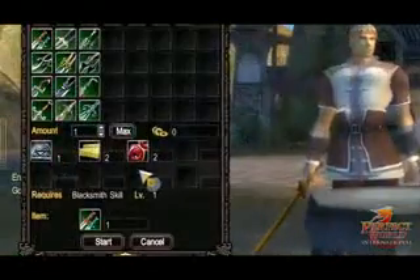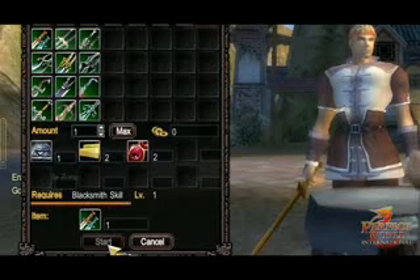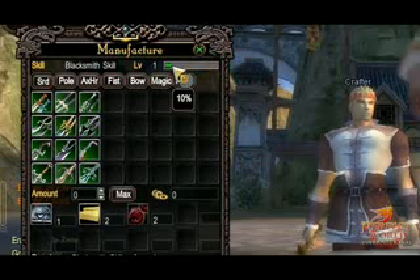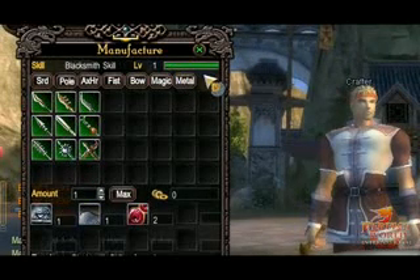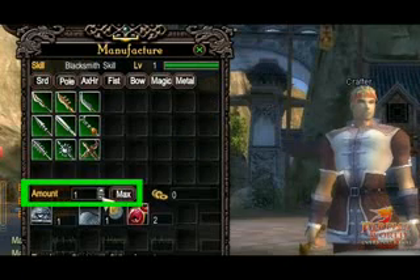To advance in your crafting skills, you'll need to visit the corresponding NPC of each particular profession. As you manufacture more and more items, this bar will fill up. Note that you'll need to manufacture items of your current crafting level in order to fill the bar. For example, if your Blacksmith crafting skill is at level 1, you'll need to manufacture level 1 weapons in order to raise your crafting level. If you have enough materials, you can manufacture more than one of each item by setting the amount here, or by clicking max.